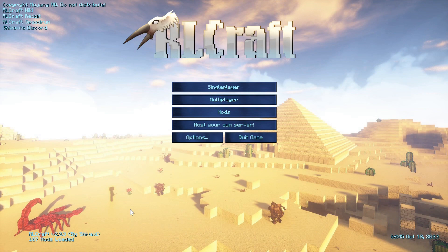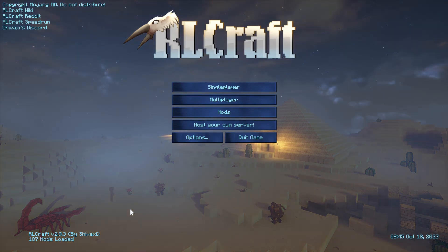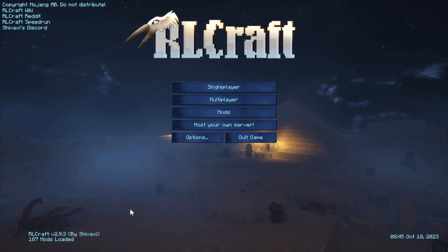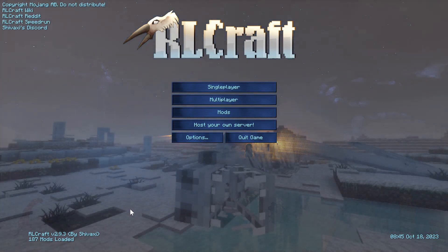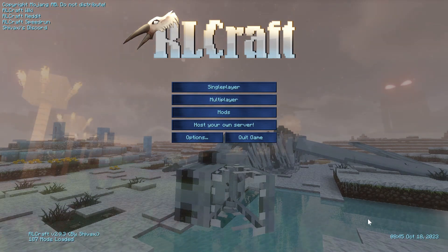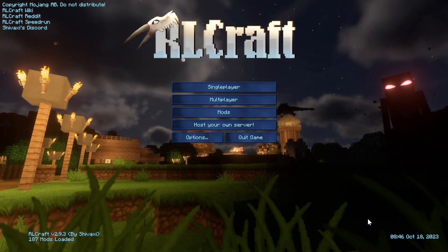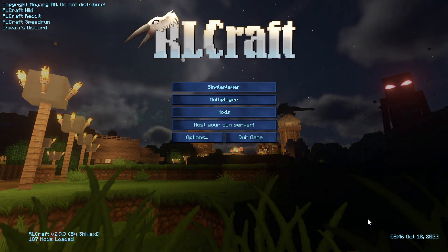A quick thing I wanted to touch on — I did add two more mods. The first was the gravestone mod, so when we die, the spot we died at will spawn a gravestone and that is where all our stuff will be buried. All we gotta do is break the gravestone and we can get all our stuff back. We don't have to worry about it despawning.